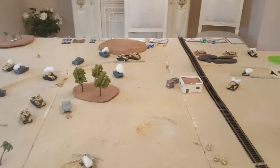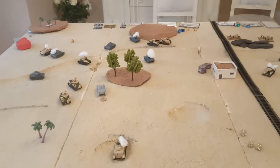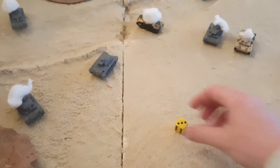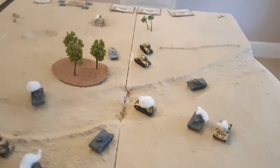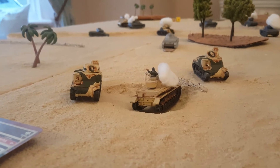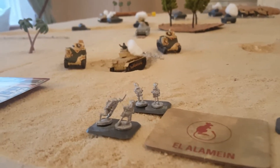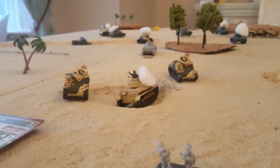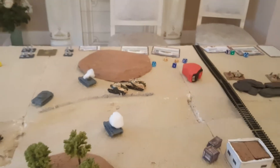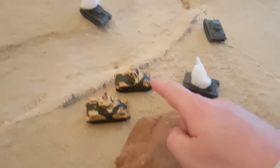British Turn 4: no aircraft. Grants move up 10 inches trying to get across the board. Now that the Germans shot last turn, the Brits will hit them on fours. HQ section attempts a blitz move and fails — now plus one to hit. Two dice from HQ hitting the Panzer III on fives — nothing. Secondary weapons needing sixes — nothing.